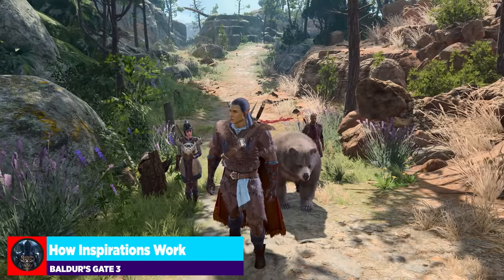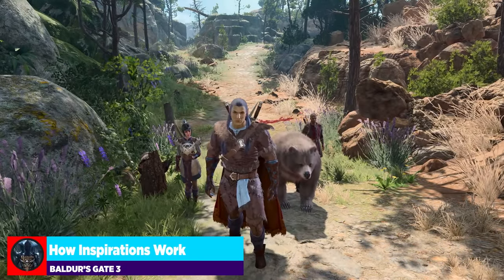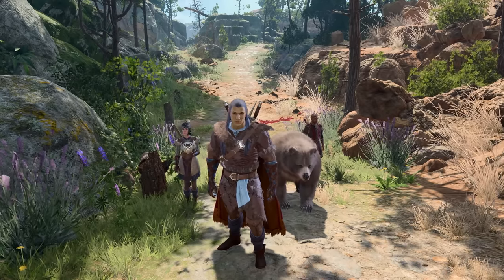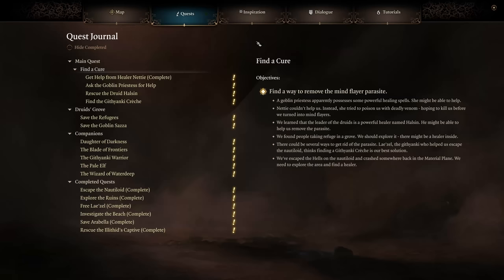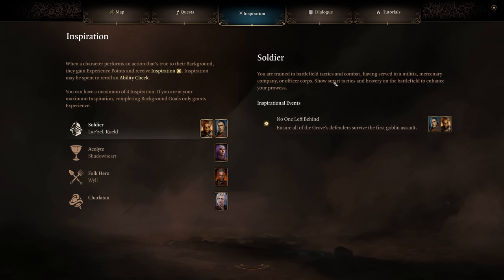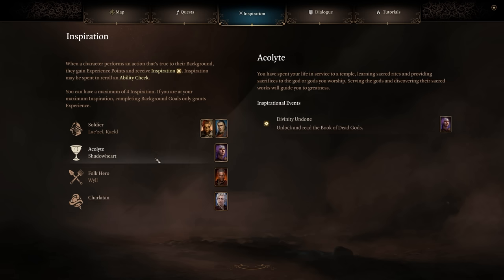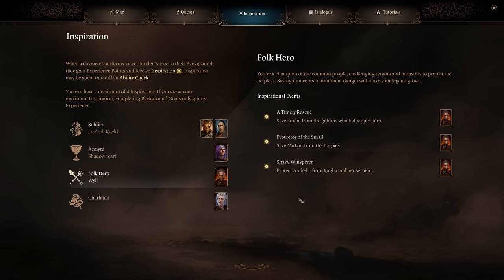Another thing a lot of people stumble into without fully understanding is the inspiration system. Press J or P to jump to the inspiration tab. Inspiration is geared around your character's background — you do things in line with that background and earn inspiration points. For example, a folk hero character: 'You're a champion of the common people, challenging tyrants and monsters to protect the helpless. Saving innocents in imminent danger will make your legend grow.'